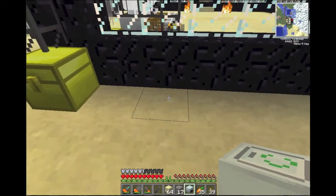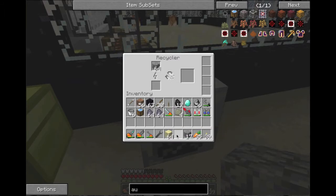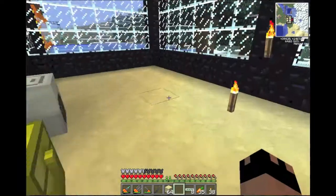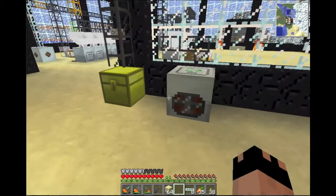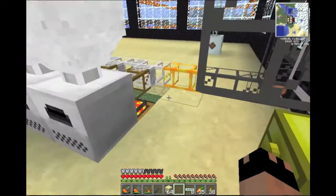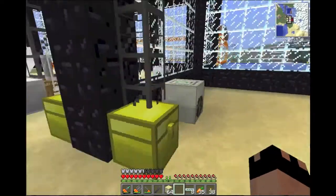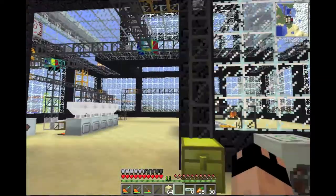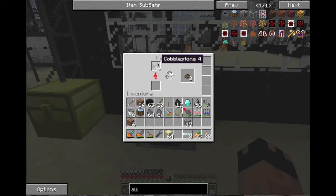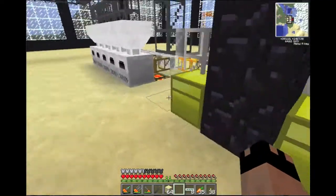I'm gonna set this up and show you how it works. We'll put it right back here in this room — got a dark spot back here — I'll put it right there. Let me show you how it works. We're gonna take a stack of cobble and put it in. Oh, I need power — let me hook some power up. I threw some power on it; I hook up all my power underground. This is all hollow and all my power comes through here, so it's hooked up to that MFE right there.